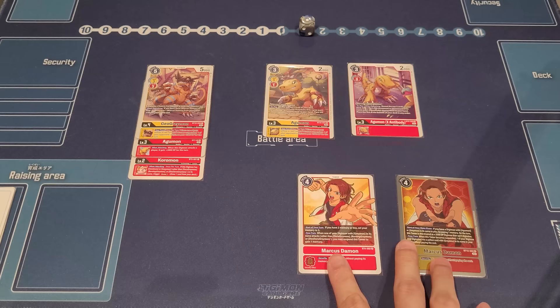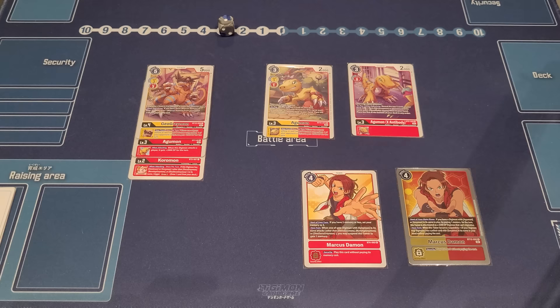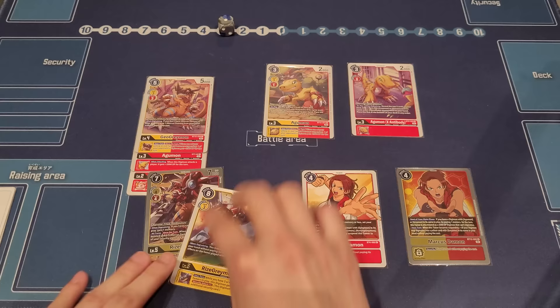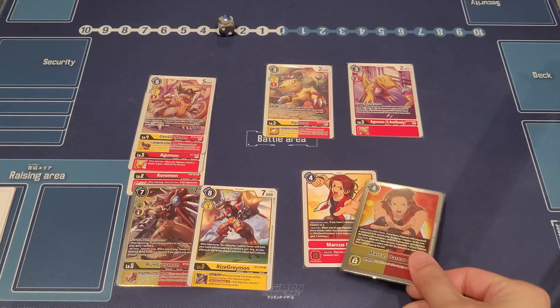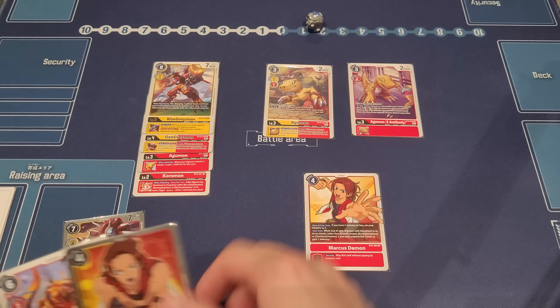Play whichever Marcus Damon you have — if you have the memory tamer, go for it. Both versions provide great value. Your opponent will do their thing and pass you back to one memory, or the Memory Tamer Marcus puts you to three. Then you get into your level fives. If you have both RyzeGreymon and a tamer in hand, go for the memory tamer first — digivolve into RyzeGreymon for three, then play the other Marcus Damon for free. That's instant value right there.